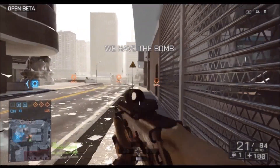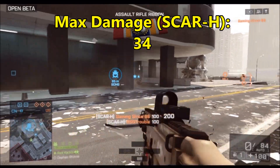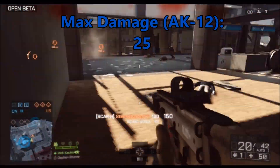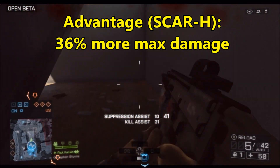Damage: the SCAR-H wins in the damage category. It does 34 maximum damage up close, while the AK-12 is only 25. This is a 36% advantage for the SCAR-H in maximum damage.